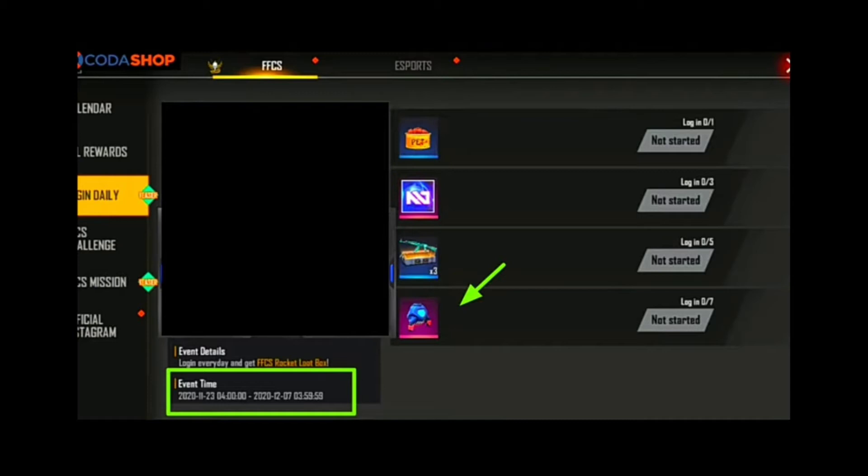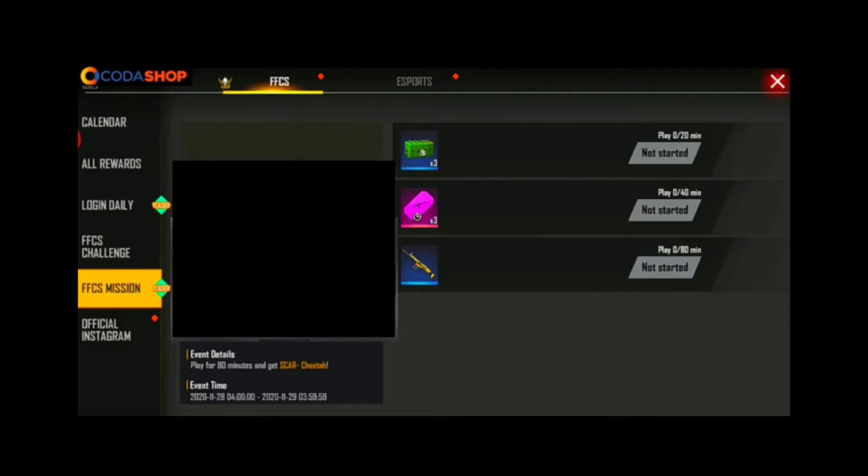You can get a loot box. So you start to start the event. We're shooting FFCS missions. You can also get a pet crate. We're shooting weapon notes for you. You can also play a legendary gun skin for free.